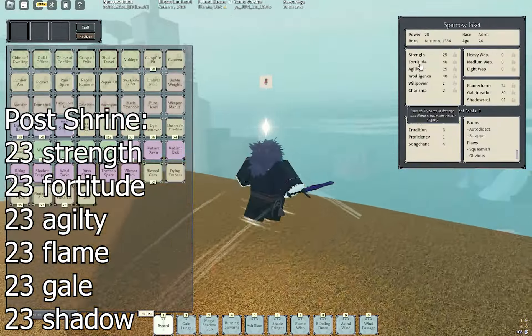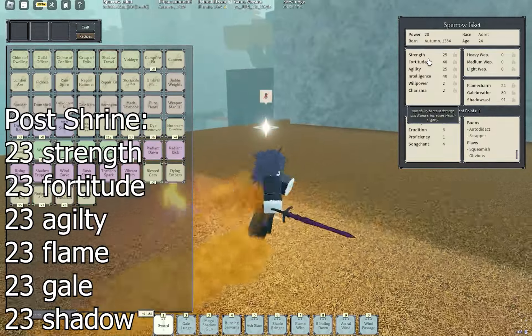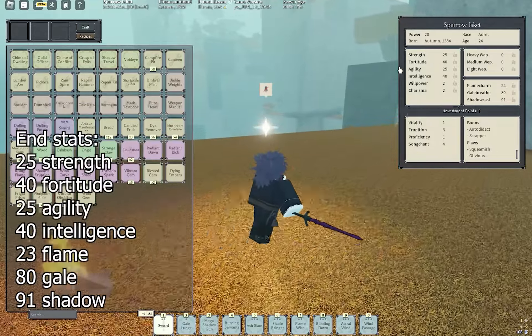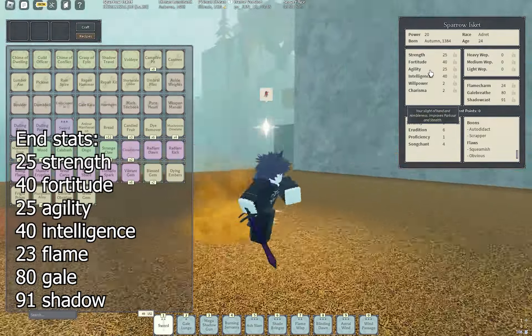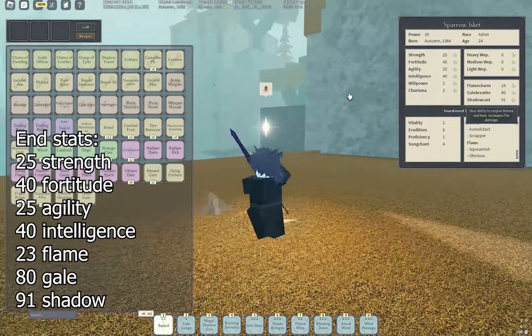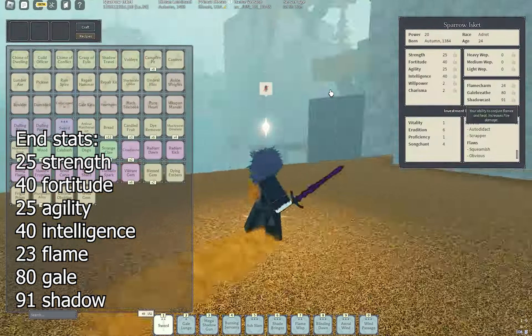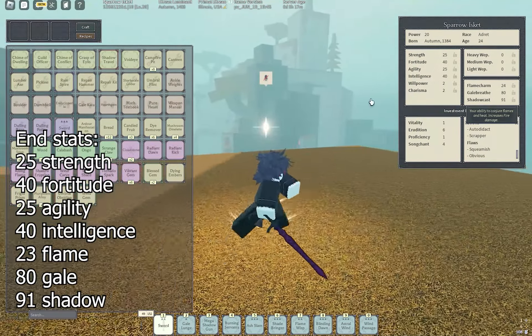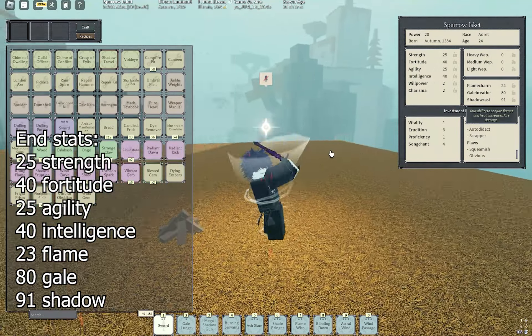Once you've shrined, you're going to want to rush Fortitude to get Exoskeleton — 40 Fortitude. Then after that, you just want to get 25 Strength and 25 Agility for those talents, then Condition Runner. After that, rush 80 Gale Breath so you can get all the gale talents. This build didn't get World Without Song, but you're probably going to want that if you use different monsters. Then get 40 Intelligence for Overflowing Damage and M1 extra damage. Once all that is done, you can get 92 Shadow Cast — that'll work.